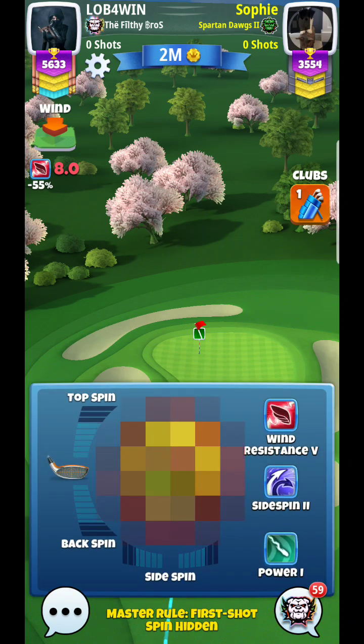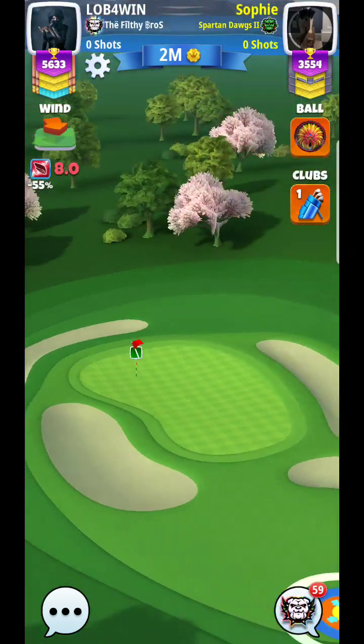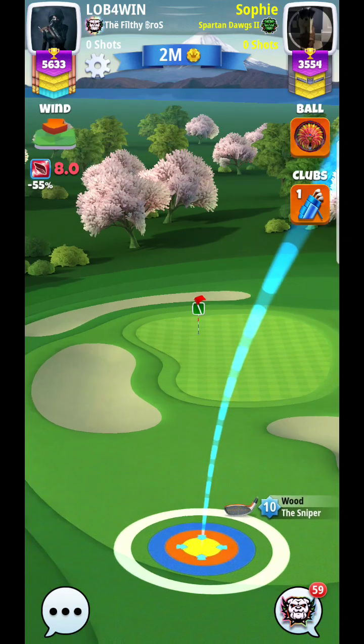You can see what my opponent has. I definitely am going to recommend the power five option with this straight wind. One of the things you'll probably want to do is kind of land it on the front of the fairway, similar to what you see my opponent doing.